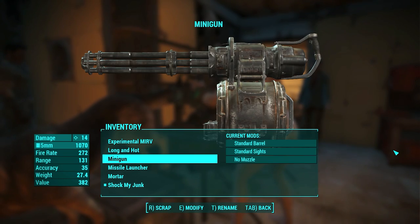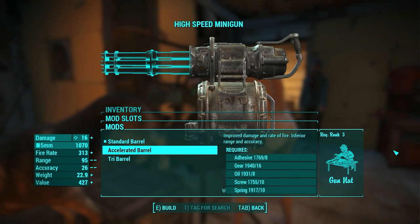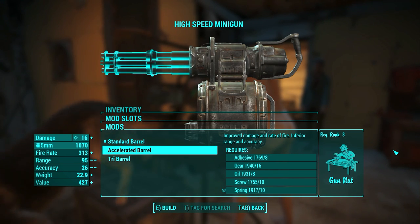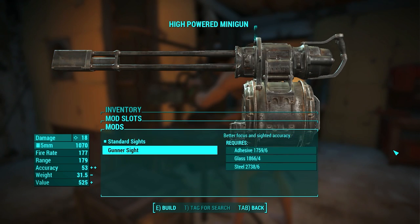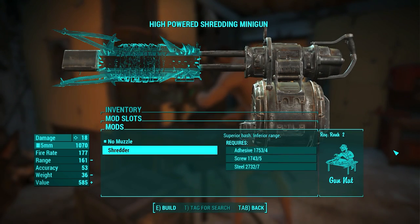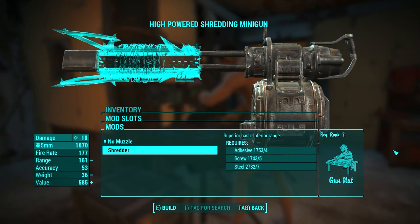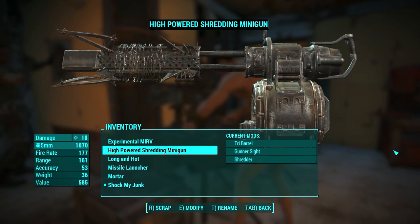Next one is the minigun. It has 3 moddable parts, the first one being the barrel that can be accelerated or tri-barrel. The accelerated barrel improves damage and rate of fire but hurts range and accuracy, while the tri-barrel improves everything except fire rate, so it is obviously better. You can also add gunner sights as the second modification. The final modification is the shredder — it looks awesome and improves the bash in case someone comes too close.